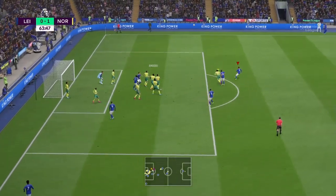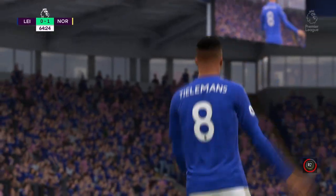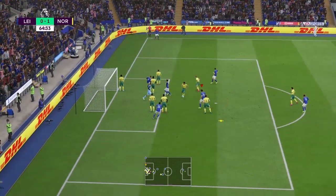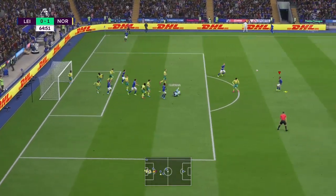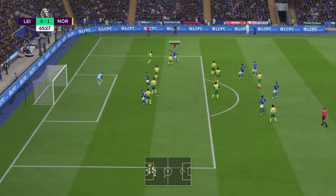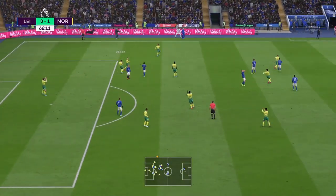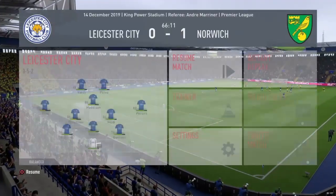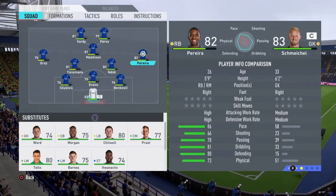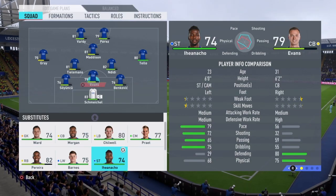It's a decent delivery, does get cleared away only as far as Tielemans - great first touch and a very good strike, but what a save from the Norwich goalkeeper. 65 minutes gone, another corner kick incoming - falls to Tielemans once again. Just behind him is Johnny Evans, right hand side is James Madison. Lewis with a very good tackle gets the ball away, but I am going to make a couple of changes.